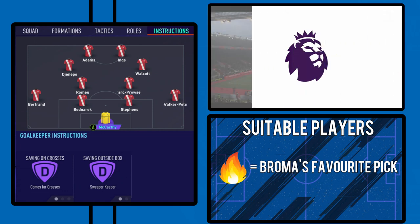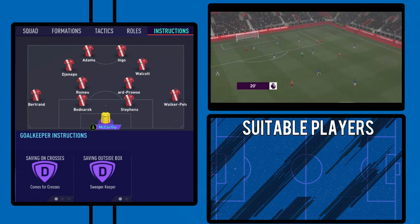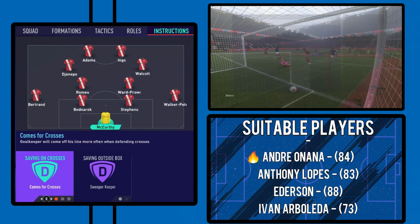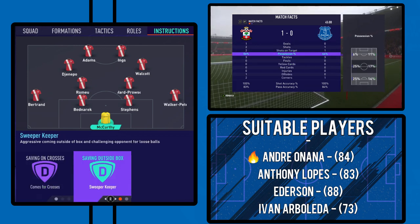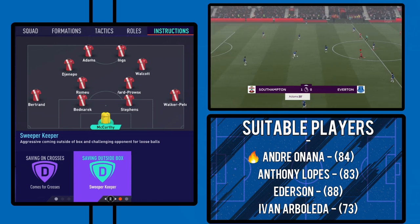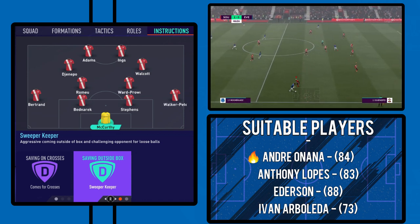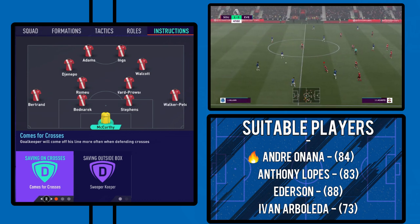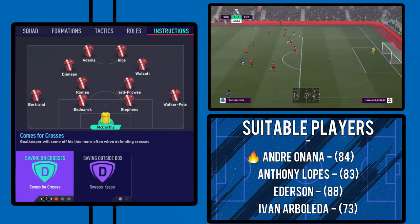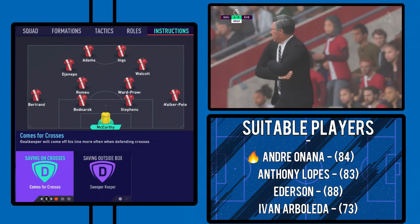Starting off with the keeper, we have Alex McCarthy here. He's set to sweeper keeper and comes for crosses — this has pretty much been the same for every single tactic I've done this year on FIFA. Sweeper keeper is needed anyway when you're playing a high line, because he's that extra line of defense. Either way you just want that extra bit of protection and someone coming out if balls are being played over the top. For saving on crosses, we have them on come for crosses, just to have them a bit more active. Passive keepers just aren't as effective; in crossing situations on this game, keepers are quite overpowered and have a bit of an invisible wall around them so they can claim the ball easily, which will just relieve pressure from you.